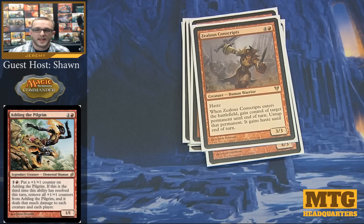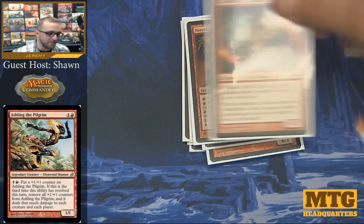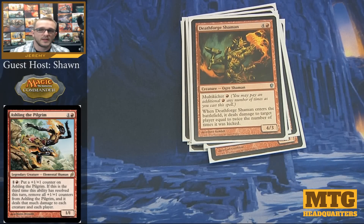Zealous Conscripts is pretty cool — it has haste, it's a 3/3 for 5, and when it enters the battlefield I can gain control of a creature an opponent controls, untap it, give it haste, and swing with it that turn if I want. I have to give it back at end of turn, but more times than not it doesn't really matter — it's just extra damage to somebody. Torchling is a value creature: I can untap it for red, make a creature block it for red, change the target of a spell that only targets Ashling for one red, and plus or minus its power and toughness. Deathforge Shaman costs 5 with a multikicker for red — you can pay that as many times as you want, and when it enters the battlefield, it deals damage to target player twice the number of times it was kicked. If you're doubling damage with enchantments, you can double it again with Deathforge Shaman.